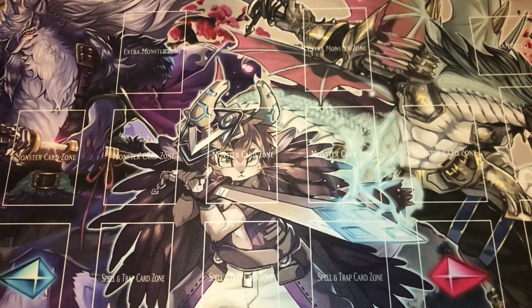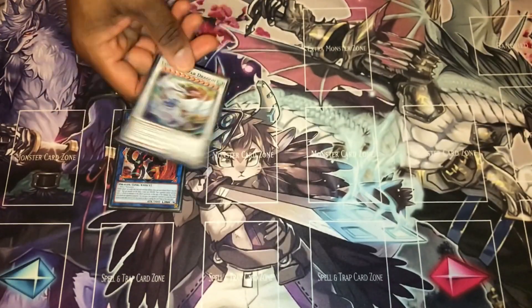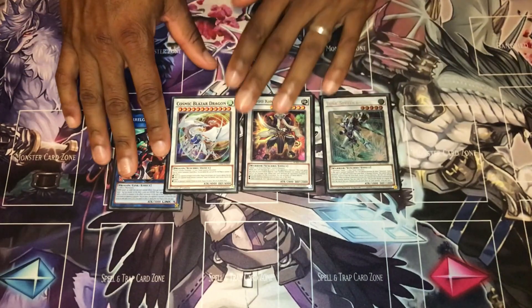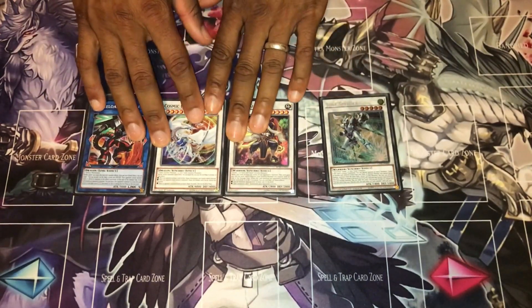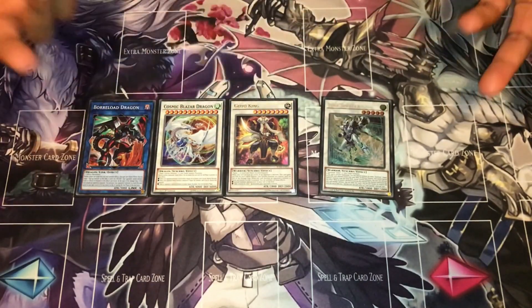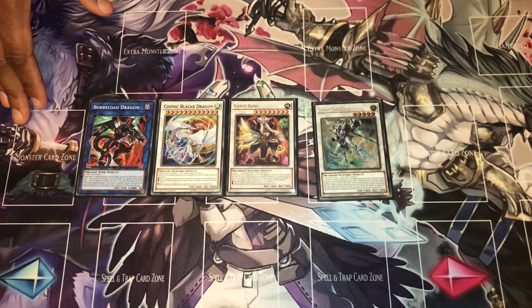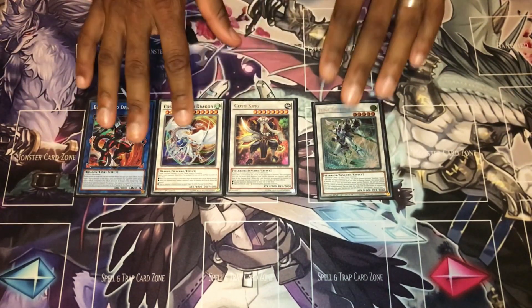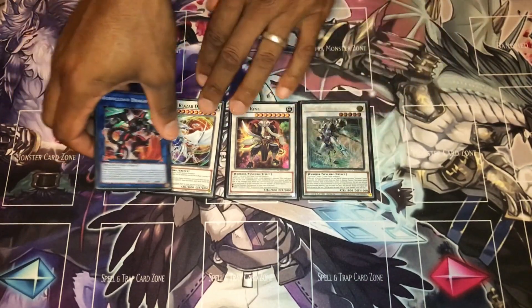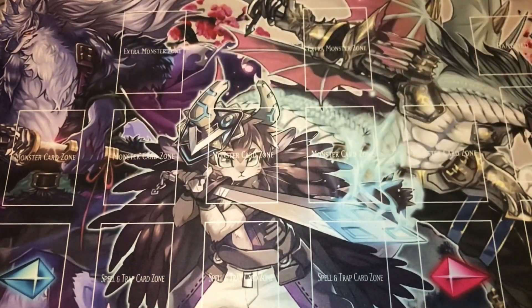Going into the deck, I'm gonna start off with what I thought should be the power cards - the win condition - which is a Borrelsword Dragon, a Cosmic Blazer Dragon, a Goyo King, and a Junk Speeder. These four are basically what I was trying to climb into. I'm not gonna go through every card and effect - you guys are gonna be the experts this time.